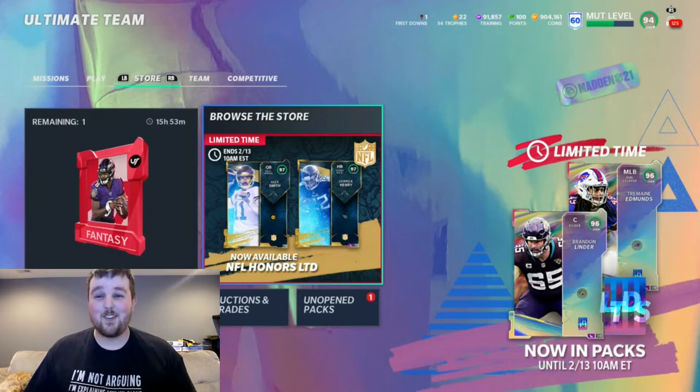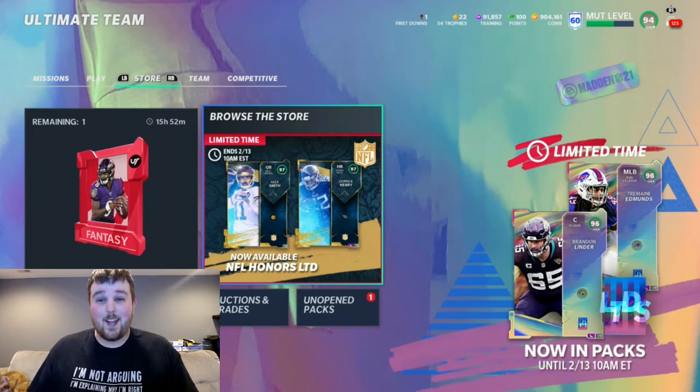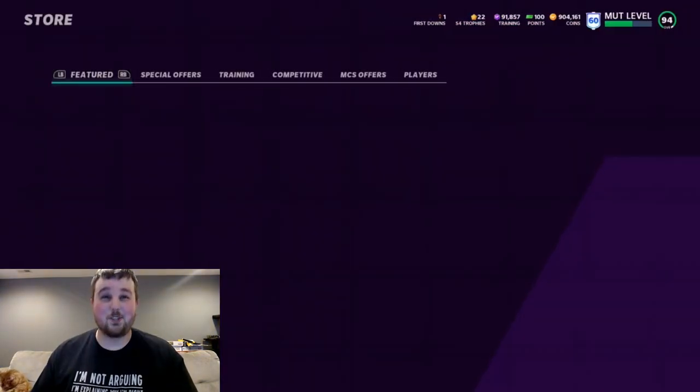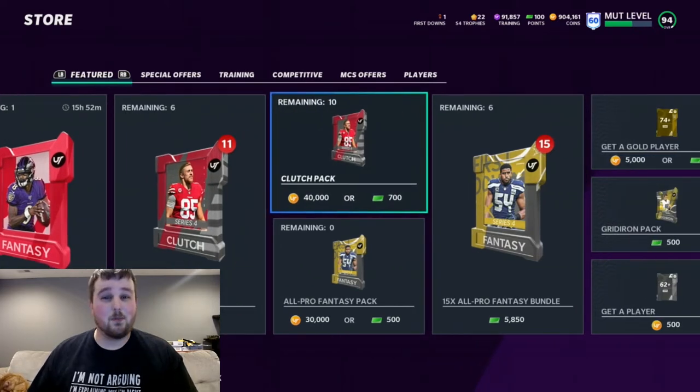Both cards are very deserving. And then we also do have our weekly elites, 96 overall, Brandon Linder and Tremaine Edmunds — he's from the Buffalo Bills, middle linebacker. So we're definitely going to be ripping open some packs today, see if we can get lucky and get our hands on one of these guys. Unless some new content comes out tomorrow, we'll push our luck maybe on some Get-a-Golds or something like that tomorrow.